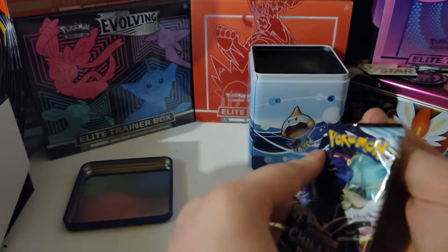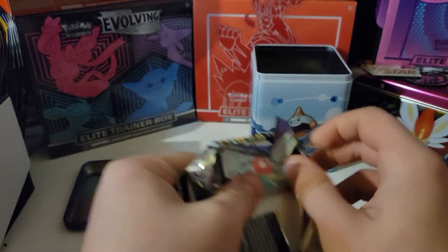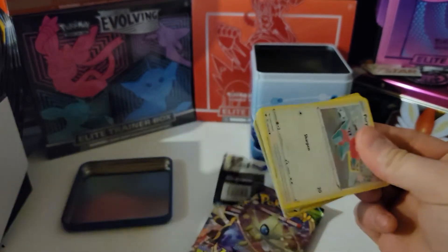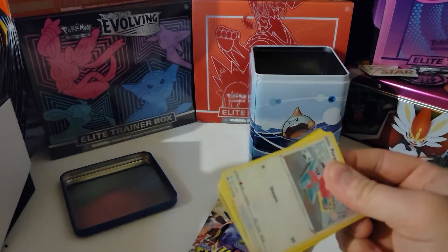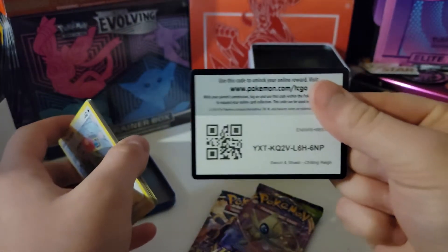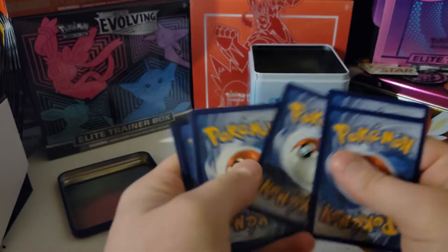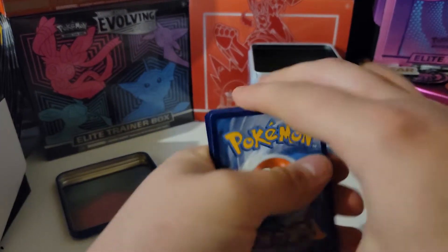Let's start with Chilling Rain. Still a lot in this set that I haven't pulled, like the Blaze — or the altered Blaze again, I should say. Co-card for you guys, good luck. One, two, three, and four to the front. Let's go ahead and say Fire.